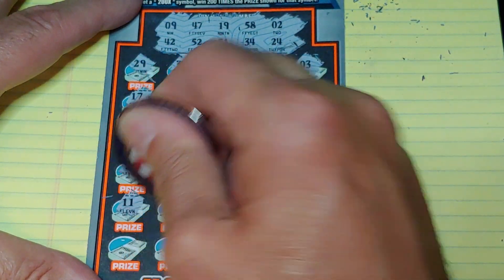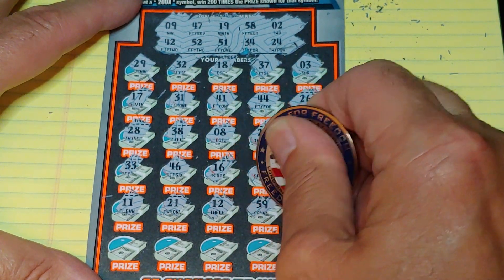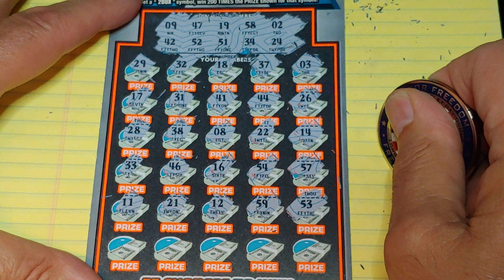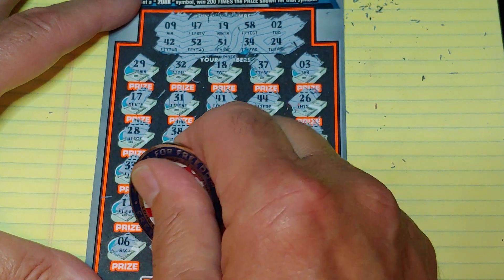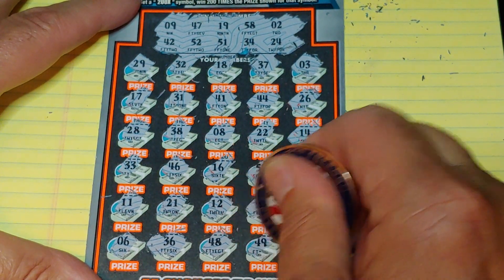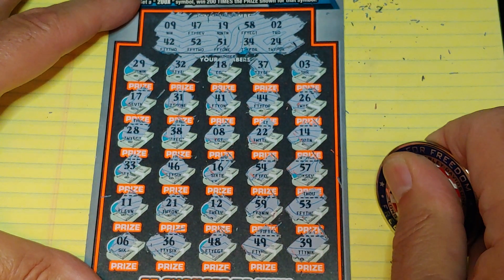All right, two rows left. Eleven, twenty-one, a twelve, fifty-nine, and a fifty-three. Ouch. Last row: six, thirty-six, forty-eight, forty-nine, and a thirty-nine.